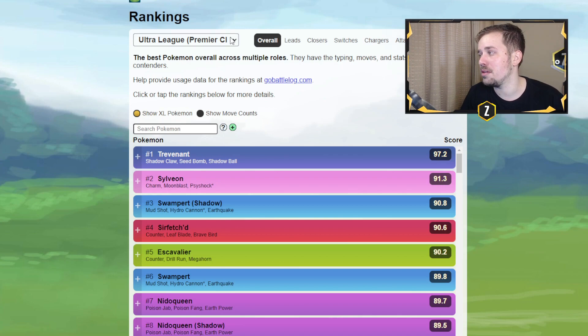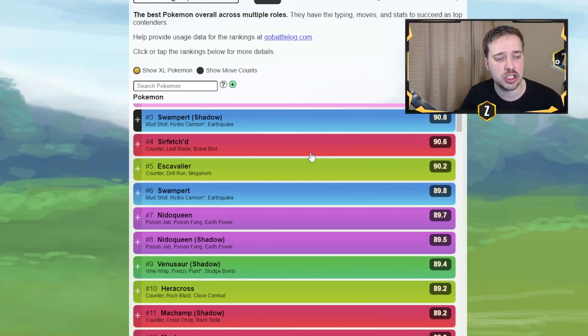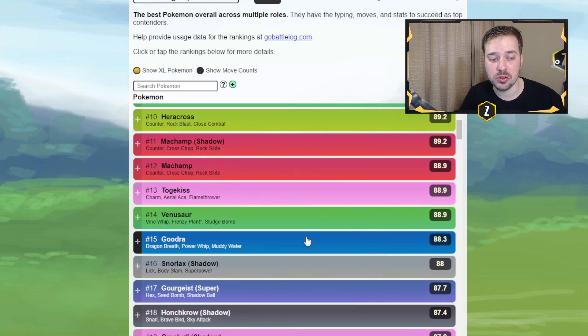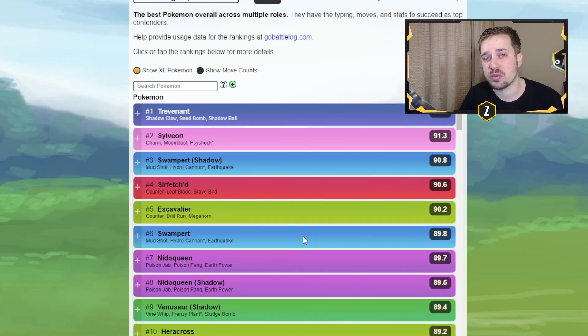You guys can go over to pvpoke.com — the Ultra League Premier Cup Classic is available there. As you can see, there are no XL Pokemon here, and I'm sure a lot of you have access to things like Swampert, Venusaur, Machamp, Goodra, Snorlax, Granbull, and Meganium. This is a really awesome list and a fantastic open meta.